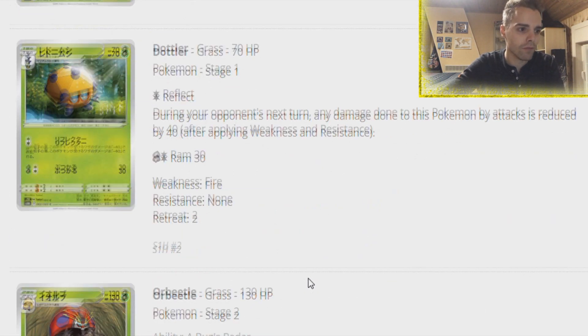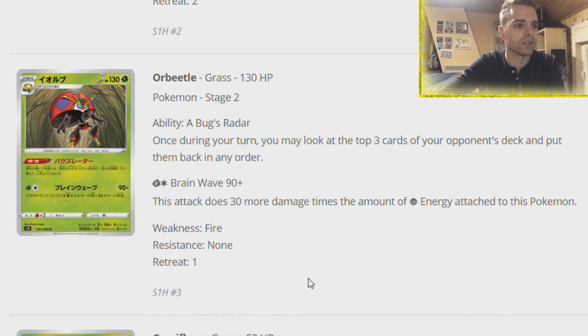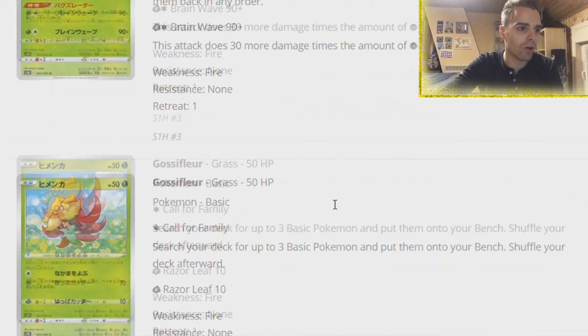Next up, the Shield set - we're going to go a little bit quicker since most of these cards are not too great. We have Orbeetle - once during your turn you may look at the top three cards of your opponent's deck and put them back in any order, basically an ability version of Chip-Chip Ice Axe. I do see it working out with Alolan Exeggutor and Ralts Tag Team GX - you can get this up quickly and then use Bellelba and Brycen-Man to mess with the opponent's deck and then go with a finishing move.